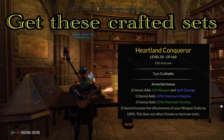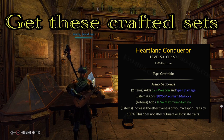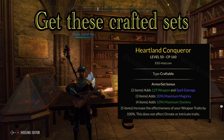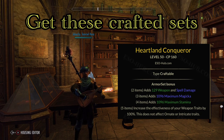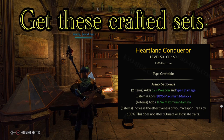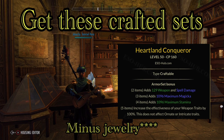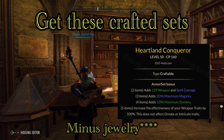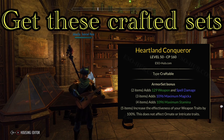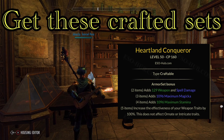My suggestion is to upgrade it to purple, depending on your level. If you have a CP160 character, it's worth going gold on your weapon for that extra XP boost. But if you're making it for level 10, 20, 30, or anything below 160, just purple it out — purple mats are very cheap and easy to get.